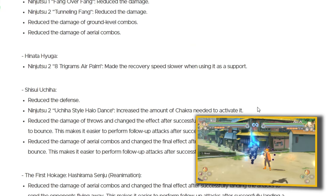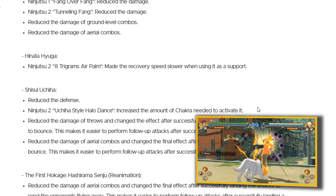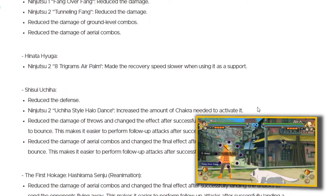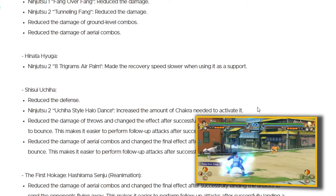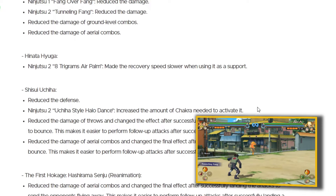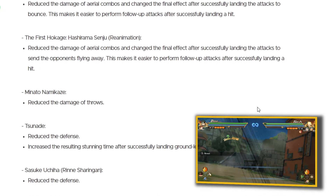Hinata Hyuga, 8 Trigrams Air Palm — made the recovery slower. What I'm seeing from a lot of these characters is that they are getting slowed down when it comes to their recovery as a support. I see what CyberConnect2 are going for here — they are trying to make the gameplay less overwhelming and less reliant on support. I like that.